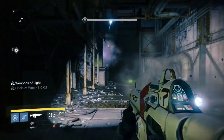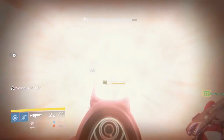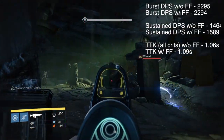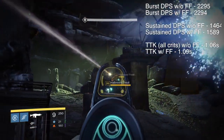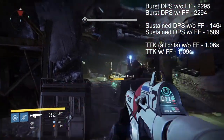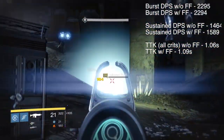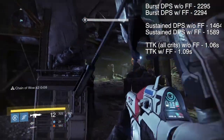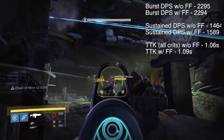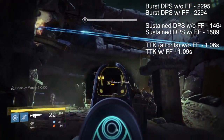If you don't spec into Focused Fire, you're left with what's essentially a Vanquisher VIII with slightly better stats, and that's not really exotic at all. Secondly, Focused Fire actually surprisingly doesn't decrease your DPS much. The burst DPS decreases only from 2295 to 2244, which isn't really much at all. And the overall DPS actually increases with Focused Fire, and in PvP your time-to-kill only increases by 0.03 seconds, which is essentially nothing.